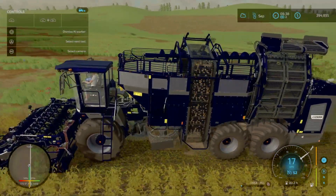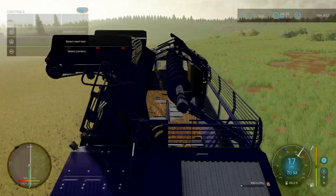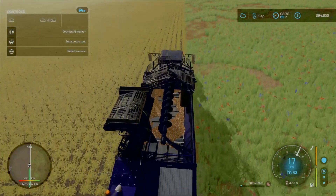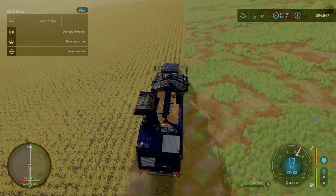It's picking the potatoes up from the header, separating them from the soil — you can see all the dust from the soil coming out the bottom. Then it goes through the spinner blades and takes it up the conveyor belt into this beautiful little hopper. 17 km/h is quick for a beet harvester — that's next level.